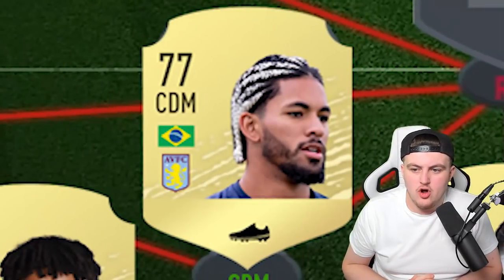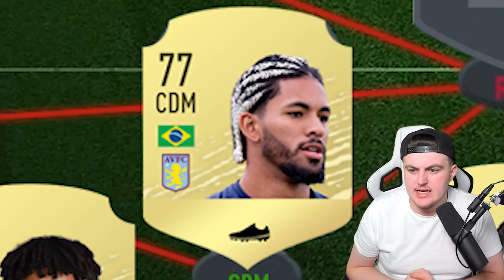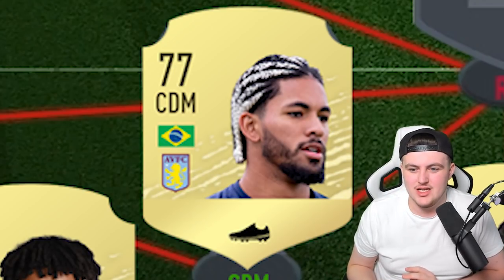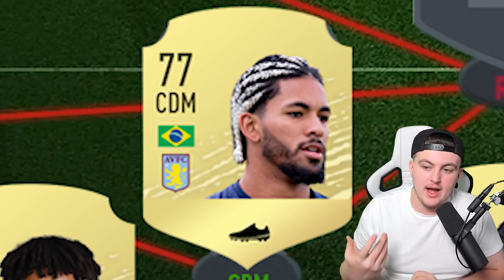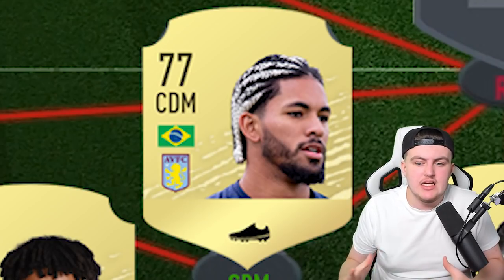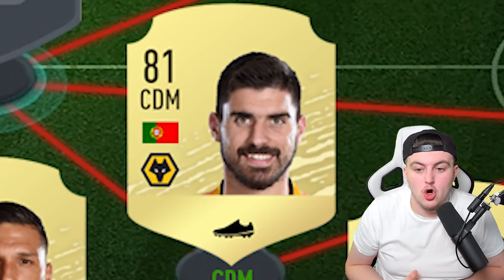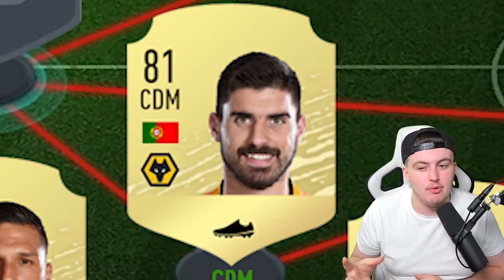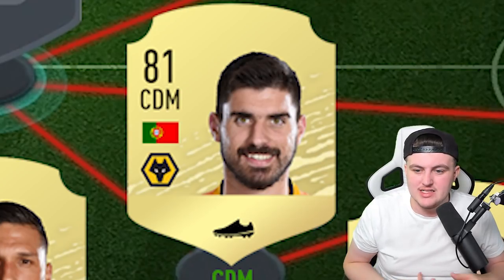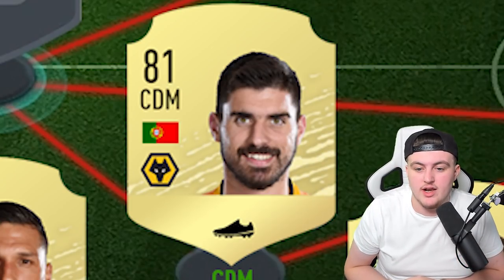Moving on to midfield — at the right CDM spot we have Douglas Luiz, the new signing to Aston Villa from Man City. He's actually looked pretty decent this year, apart from giving away a goal on the first game of the season. I think he could have a really decent OP card — he seems like a really good nitty-gritty CDM. Partnering him at the left CDM spot, we've gone with Ruben Neves as more of a ball-playing CDM. He sits deeper now so he could have a high defensive stat, decent pace, decent shooting, dribbling, and hopefully decent passing too. He should be a really good ball-playing CDM alongside Douglas Luiz.